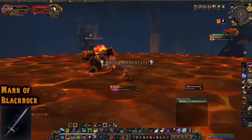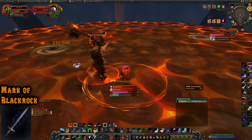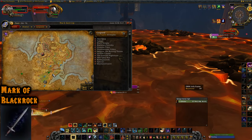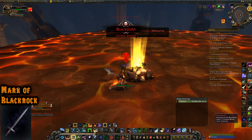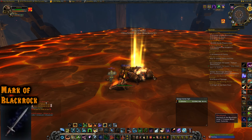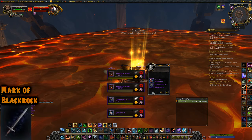Mark of Blackrock drops from Blackhand in Blackrock Foundry. If you forget where Blackrock Foundry is, it's right up in the area near Blackrock Mountain. Difficulty doesn't matter — I did it on Mythic just in case for the mount, but didn't get the illusion or the mount.